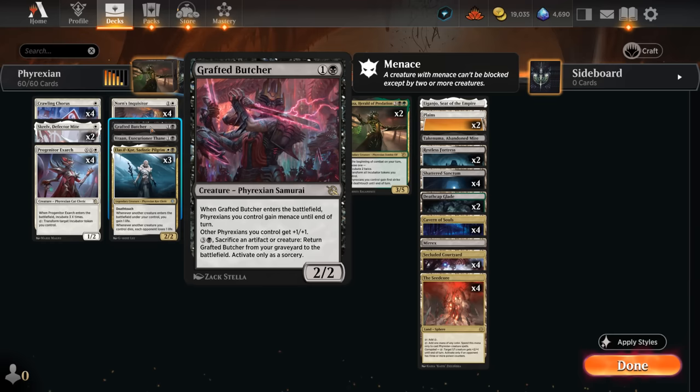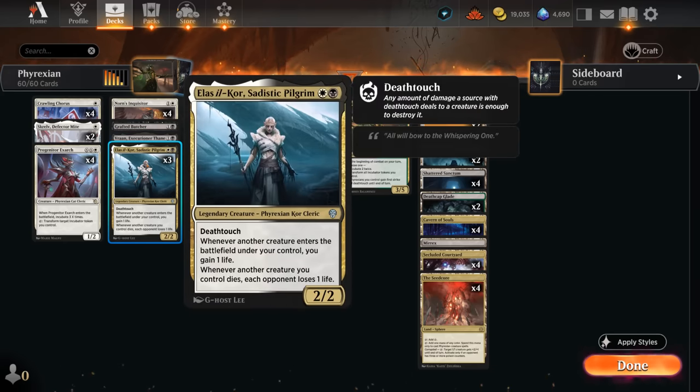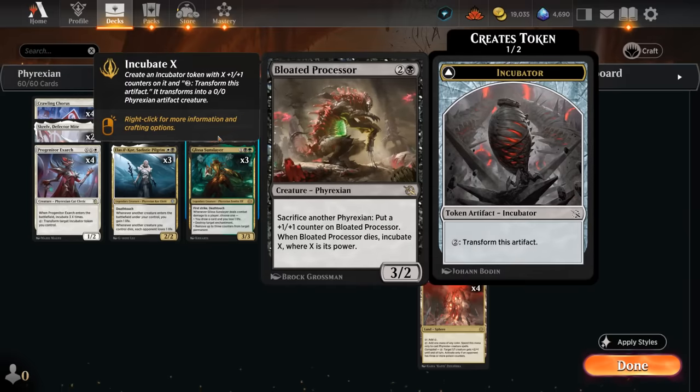Grafted Butcher may not be the most synergistic with Roaming Throne since giving our team menace twice doesn't accomplish much, but we still get a +1/+1 boost and can get it back from the graveyard. Vran only triggers once but has synergy with our sacrifice theme, letting us drain the opponent. The Pilgrim is much better with Roaming Throne, doubling our life gain and life drain when our creatures die. At three mana, Ether's Annex Sentry can now potentially exile two things from the opponent.